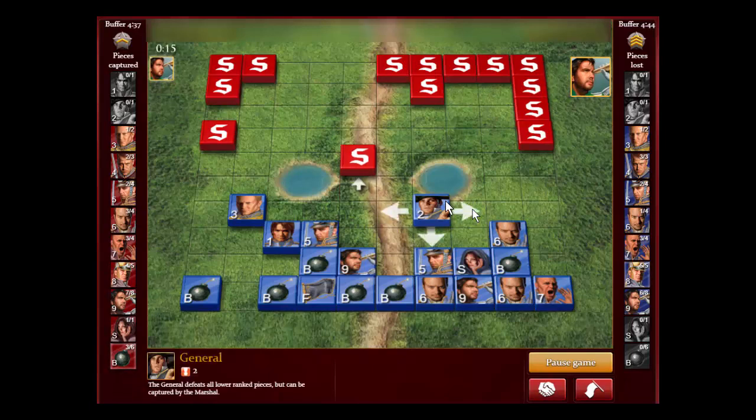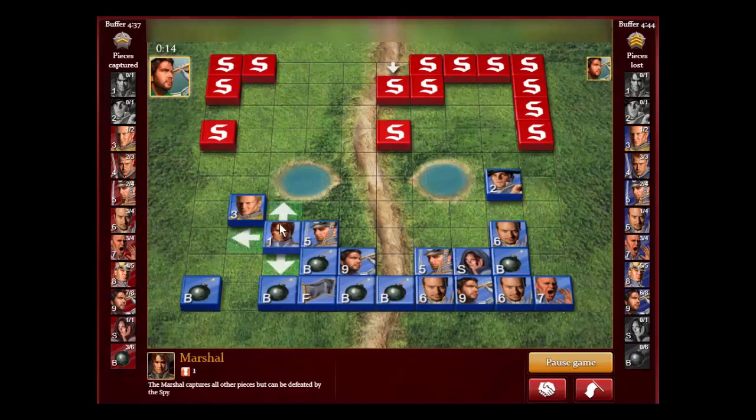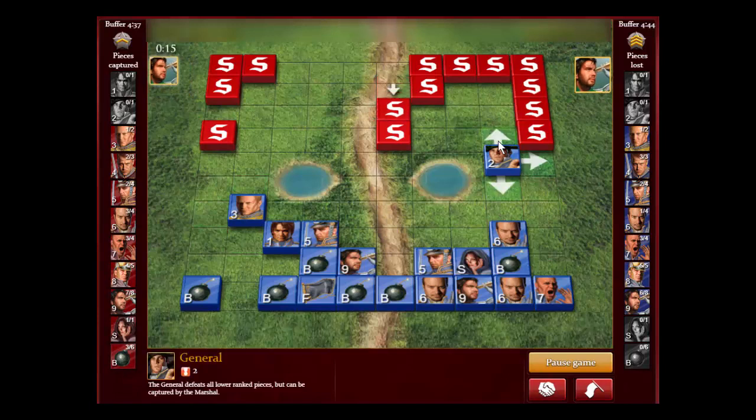Now we decide to move my General up here to put some pressure on the General and Colonel. It's time to pause the video and find the killer move — this shouldn't take you long. Pause for a few seconds and see if you can find the killer move. We know the Marshal, General, Colonel, and this might be the flag. What should your move be?